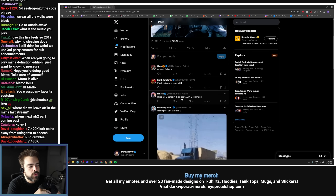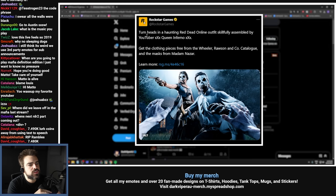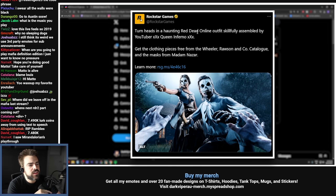So that's this post from Rockstar — 2,000 likes — and it's just everyone underneath asking where's the GTA 6 trailer. But Rockstar says: 'Turn heads in a haunting Red Dead Online outfit skillfully assembled by YouTuber XXXQueenInfernoXXX. Get the clothing pieces free from the Wheeler, Rawson and Co. catalogue, and the mask from Madam Nazar.'